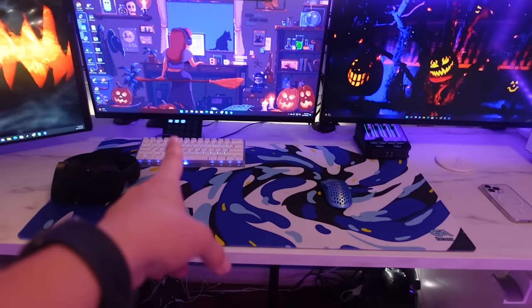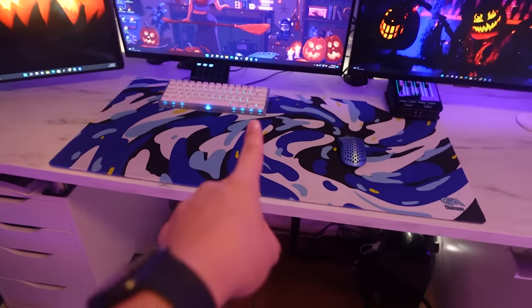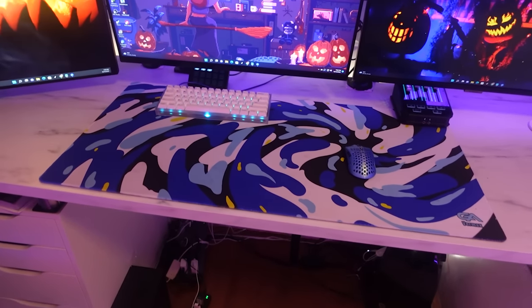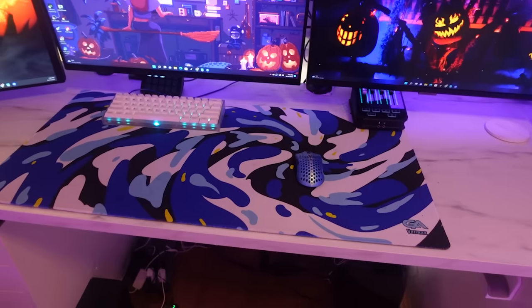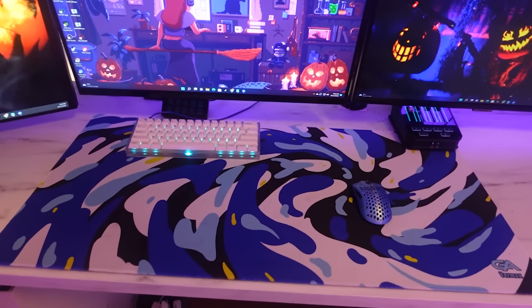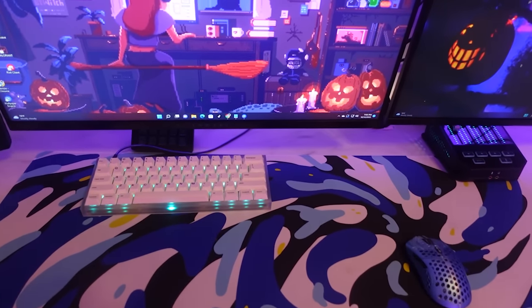I also need to change the mouse pad and the keyboard and change these lights to make it more Halloween themed. I really want to change my mouse pad and my keyboard especially just to make it match the Halloween theme a little bit more. I don't really have too many red mouse pads but I'm just going to find one that looks the closest to a Halloween kind of purple, orange, or red theme.